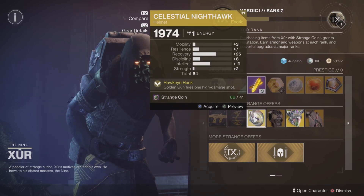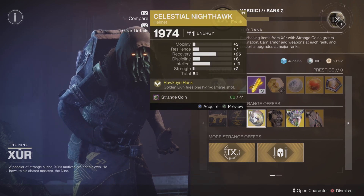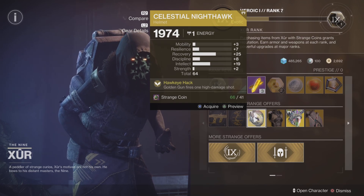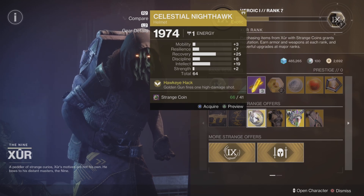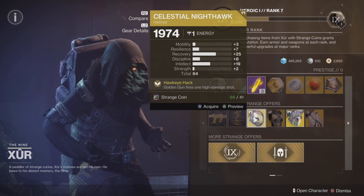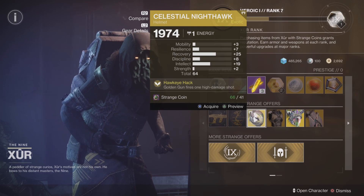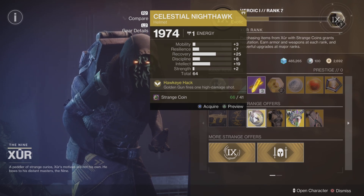Celestial Nighthawk — the Golden Gun fires one high-damage shot instead of the multiple ones. Recovery on that is pretty good, not too bad. Intellect is okay, mobility is plus three — we'll move on from that.